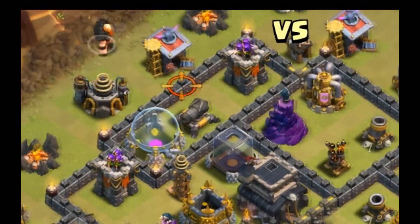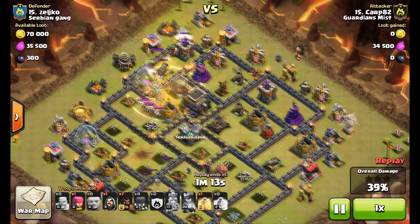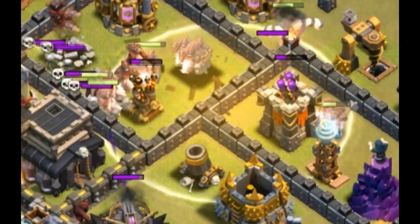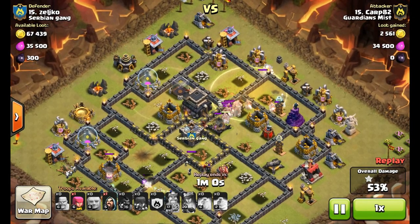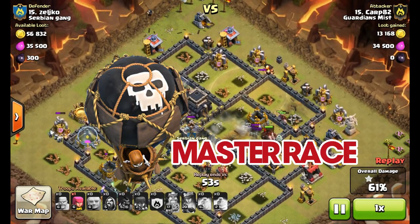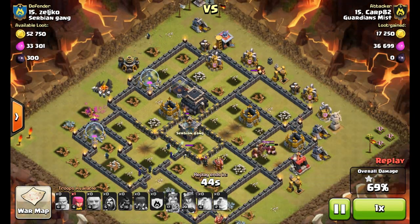He places his heal spell and the Hog Riders move in. He places the rest of his Giants and Hog Riders, which pretty much wraps up the three-star. There's an X-Bow left but he still has seven Hog Riders, a heal spell, and his Queen. He places his last heal spell and it is definitely a three-star attack. Hog Riders are very strong if you know how to use them — I personally don't, as I mostly do GoWiPe with Loons in the back. That's pretty much all for this attack and this video, so I hope you guys enjoyed. Please subscribe and like if you did — have a great day!